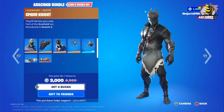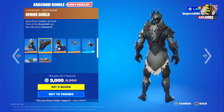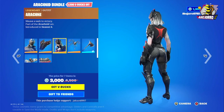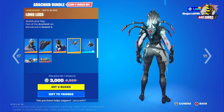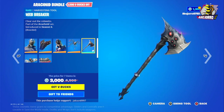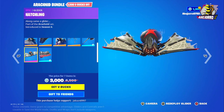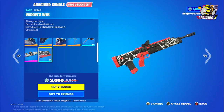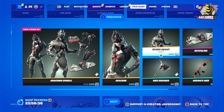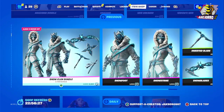Then we have the Arachnid bundle. Spider Knight price is 3,000 V-Bucks. Spider Shield back bling is included at 1,500 V-Bucks. This is Arachnid, and this is Long Legs back bling. Then we have the Web Breaker harvesting tool and the Hatchling glider. And the Widow's Web wrap — bundle price is 3,000 V-Bucks. Separately: Arachnid outfit 2,000 V-Bucks, Spider Knight 2,000 V-Bucks, Hatchling 1,200 V-Bucks, Web Breaker 800 V-Bucks, and Widow's Web 500 V-Bucks.